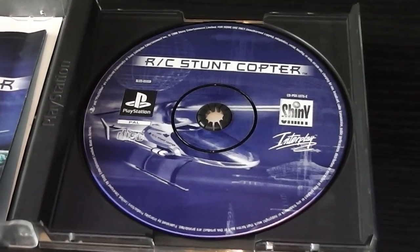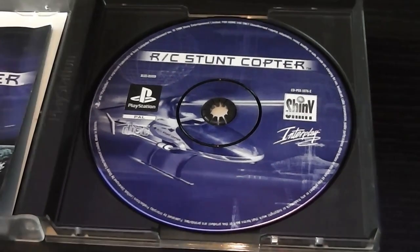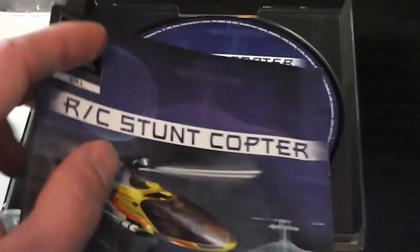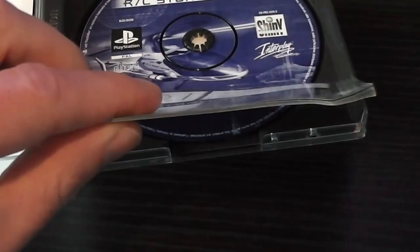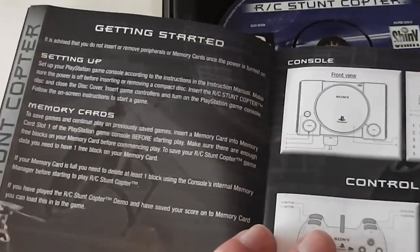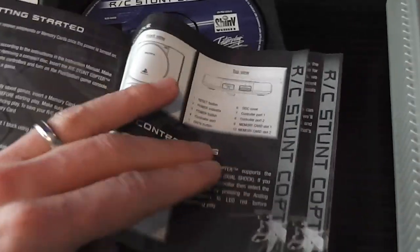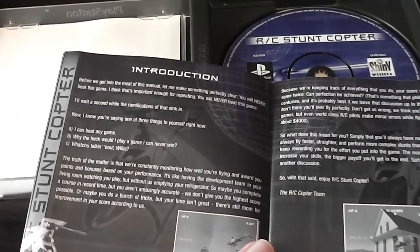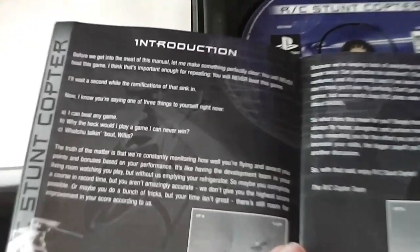Quick look at the disc — not much different to the front cover, so I'm not going to dwell on that. I'll be popping that into the PS1 in a moment. Moving on to the instructions — you've got the contents and they're quite meaty, quite thick, so I'm just going to skim through them. There's information about setting up the memory cards and controllers, then it moves on to the introduction to the game. One thing you'll notice in this manual is there's quite a lot of supposed humour in it.